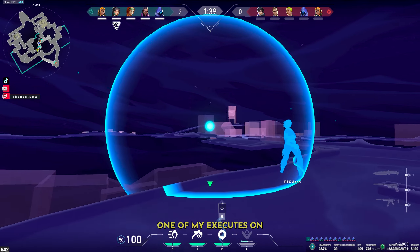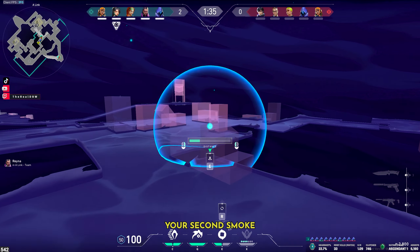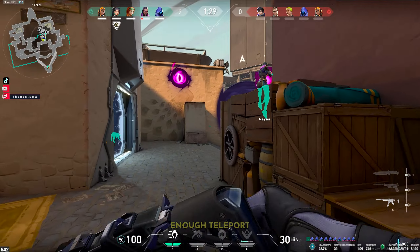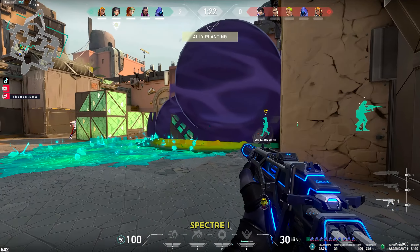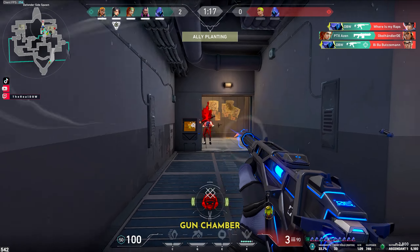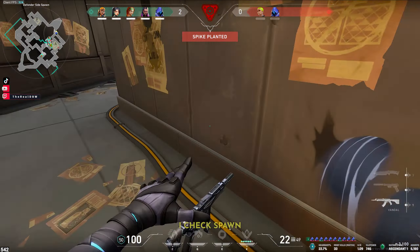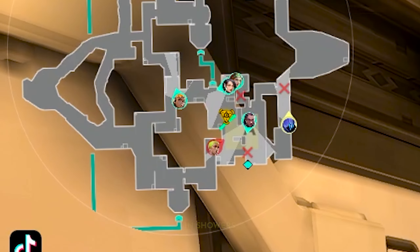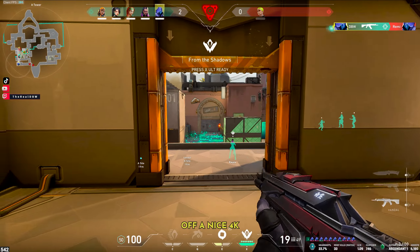Now let me show you one of my executes on Bind A site. Start off by placing a smoke on truck, then place your second smoke between the boxes on A site. Blind Lamps and push the site. When you get close enough, teleport into the smoke on truck, then teleport again onto vent entrance. Since I have the Spectre I can spray Iso down, then run-and-gun Chamber. Remember, this type of gun isn't for precise shots. I check spawn and pick up the Vandal as I head to Heaven. Since Raze is watching A main and Gekko is spotted in showers, that means Omen is dead, and I finish off a nice 4K with Gekko.